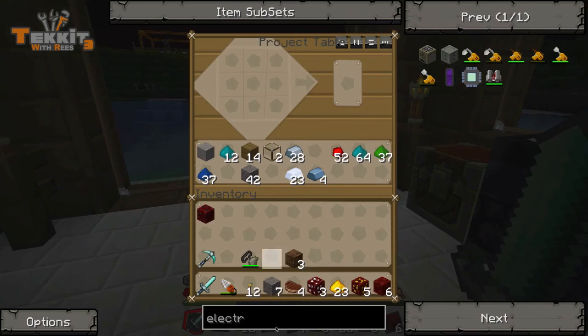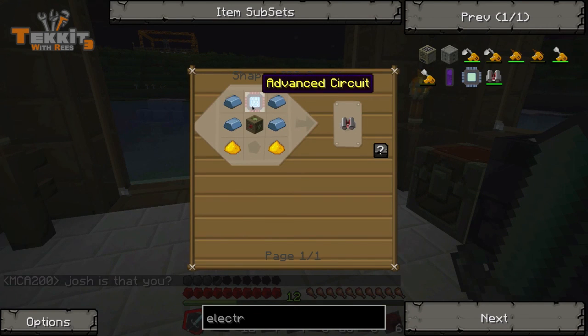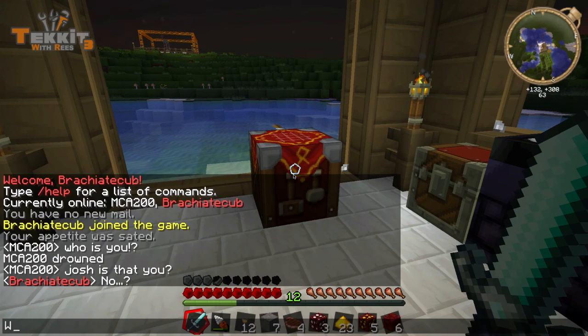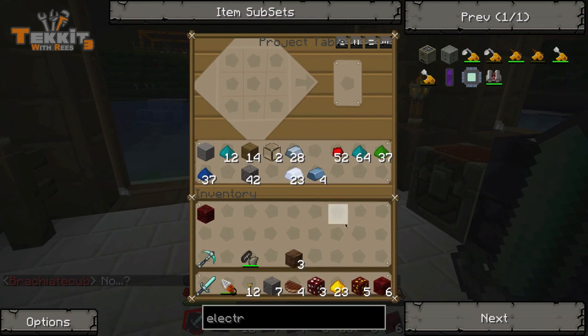What were we doing — were we making an electric jetpack? So we need an advanced circuit. Someone in chat asks if I'm Josh — no, I'm not Josh. I have no idea who this is or why they're on my server. This is what happens when you give op power to other people — they'll just start messing with your whitelist and all of a sudden you'll have people you've never met before.